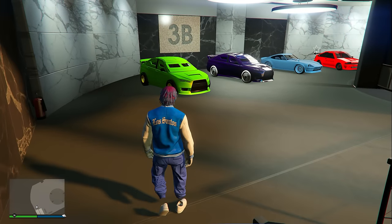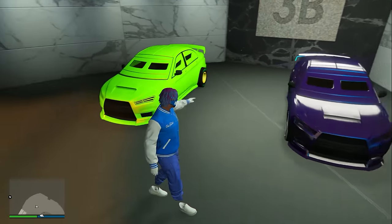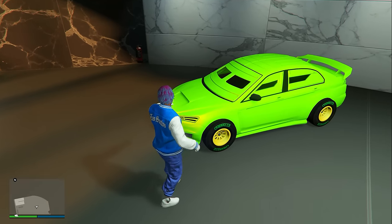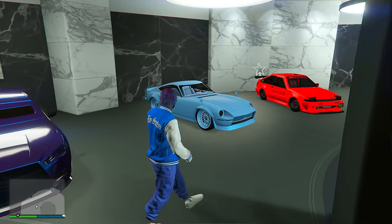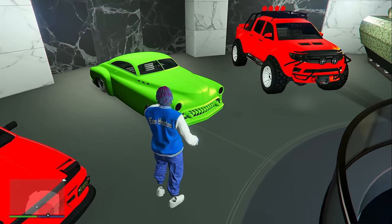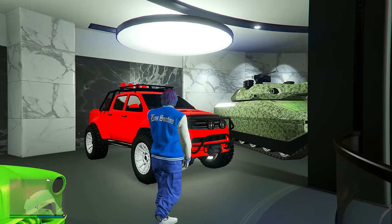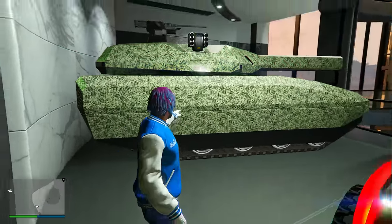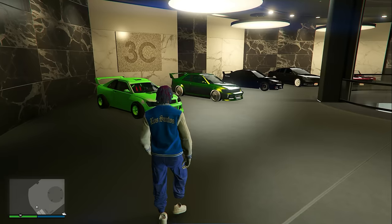On my second level I have the Karin Armored Kuruma and also another Armored Kuruma right next to it. My personal favorite is the bright green one because it catches your eye very fast with the bright yellow F1 wheels. I also have the Karin 190Z, a Fudo GTX, an Albany Hermes which somehow ended up in here, a Karin Everon, and also a Kanjali — this Kanjali is indeed modded, which you can tell by the livery, and it has Benny's wheels.